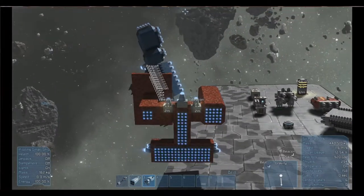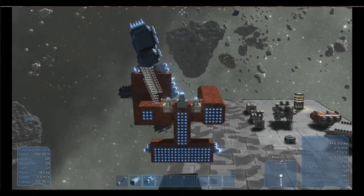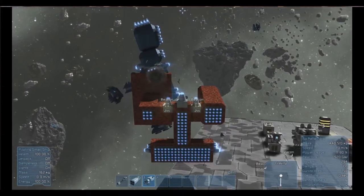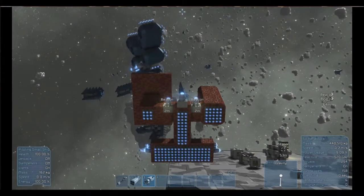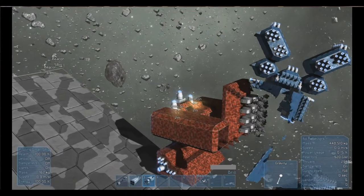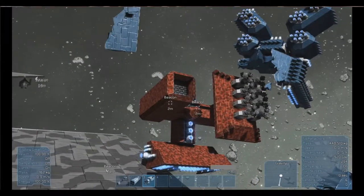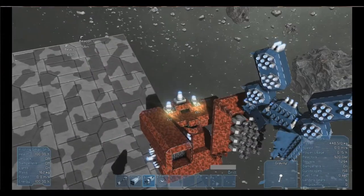We'll see the destruction of the ship in a second - the arm came off. We're going to back off a little bit. Pretty much half the ship is gone - pretty quick, pretty handy weapon. We ran out of ammunition, if there is ammunition in this game.